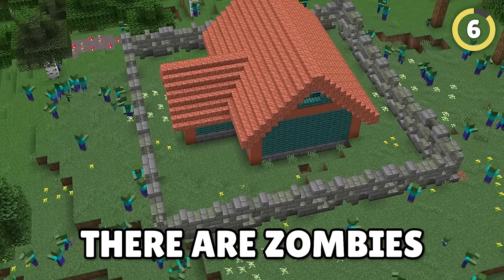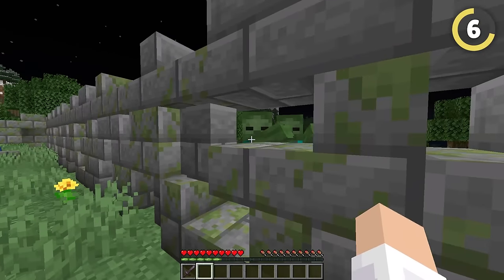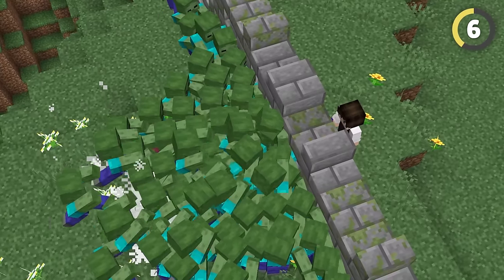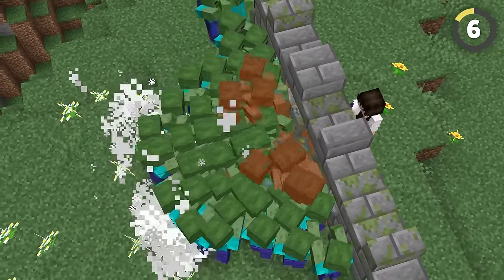There are zombies attacking my base! But I just built this brand new wall. The wall is designed using stairs, slabs, blocks, and walls, and lets me still hit enemies in between the gaps in the walls, but they can't get in.